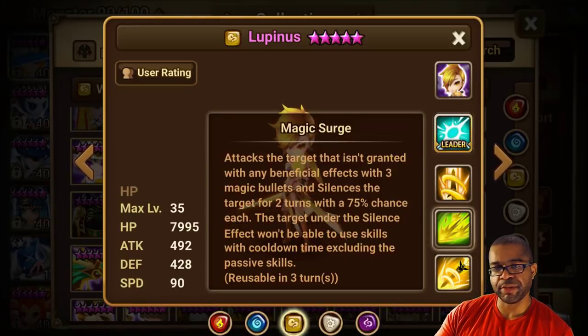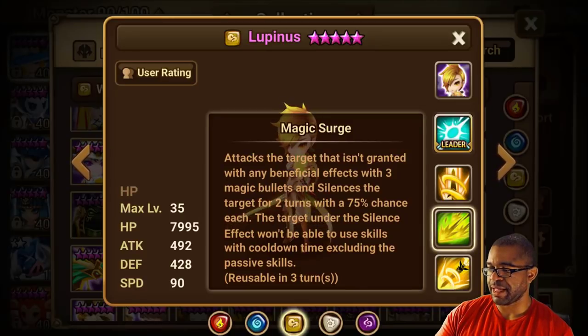The second skill, Magic Surge, is similar to the one on my Iris, the Light Magic Knight — being able to hit one target three times and try to silence it for two turns with a 95% chance. Really high activation rate, which makes it pretty reliable.